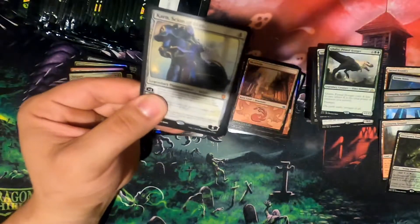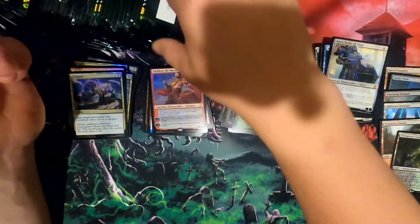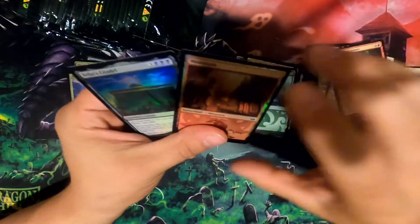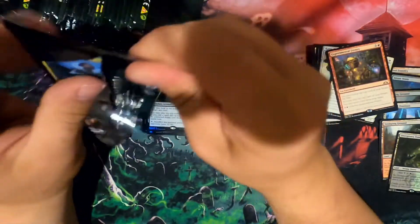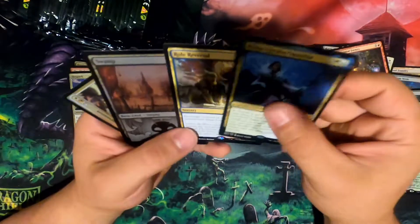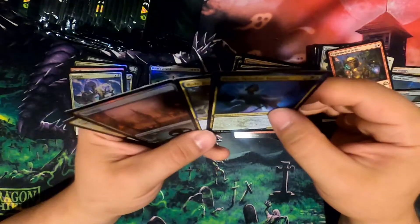Talk about hitting a glut — holy crap! Sarkhan the Masterless. Tide Taker. Ooh yeah — Foil Bolas's Citadel. Fun one. Prime Speaker Kravana Far. The irony of Role Reversal being backwards in the pack.